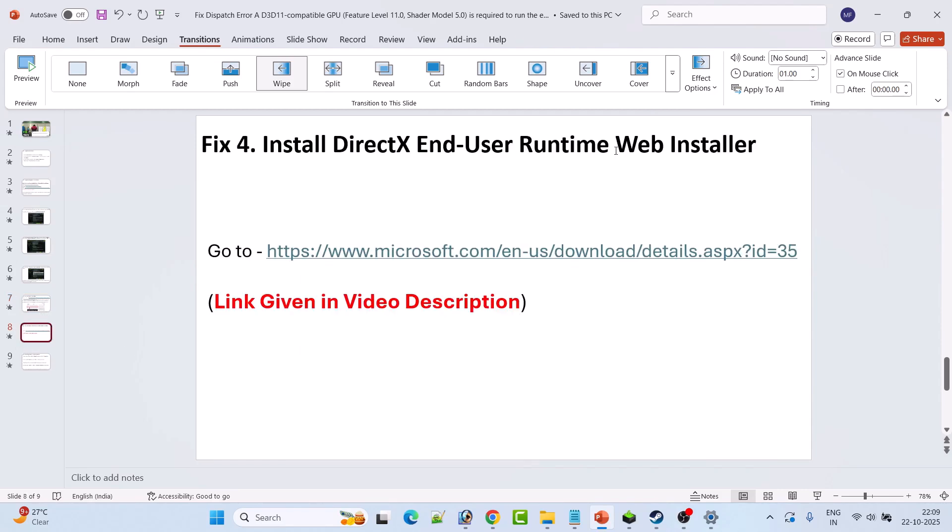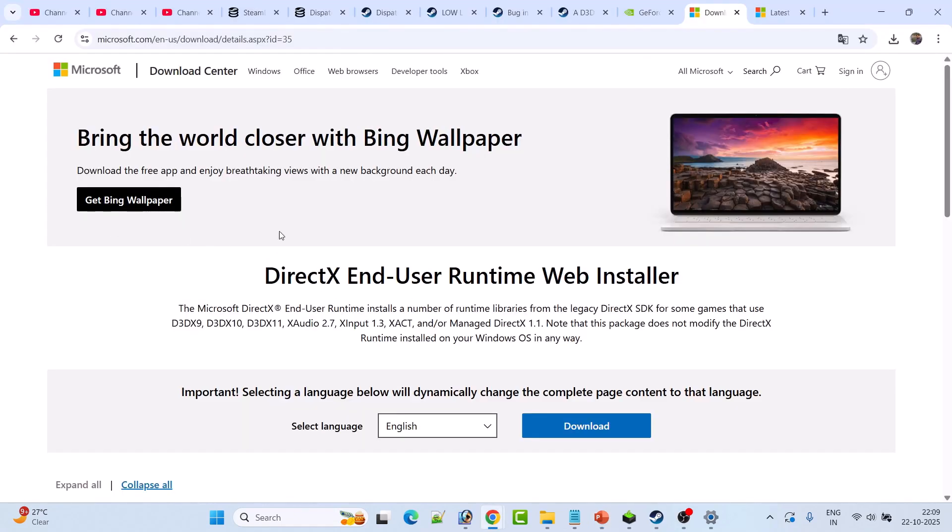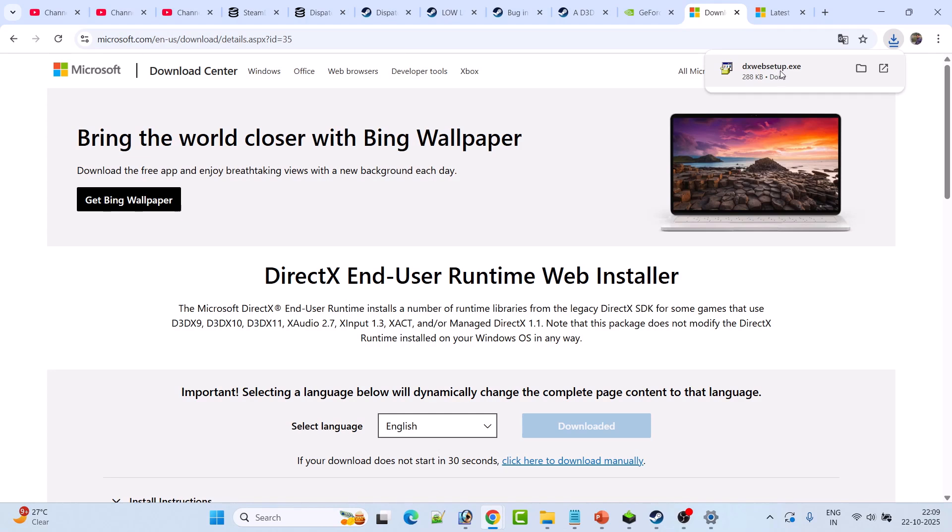Fix four is to install the DirectX End User Runtime Web Installer. Go to the official Microsoft website — the link is provided in the video description. Once on the website, click Download, then double-click the installer and install it. Restart your PC, then launch the game and check if your problem is solved.